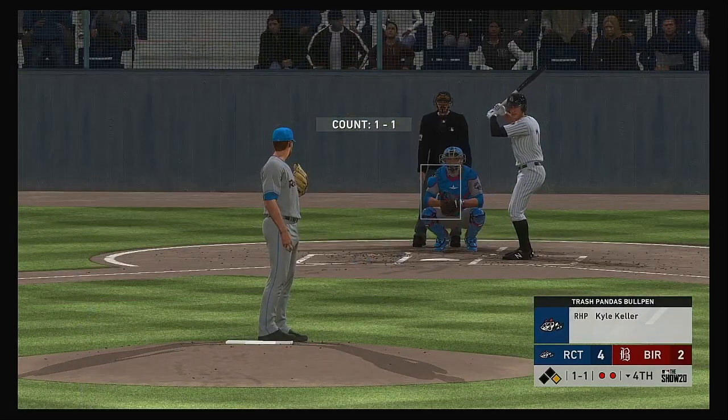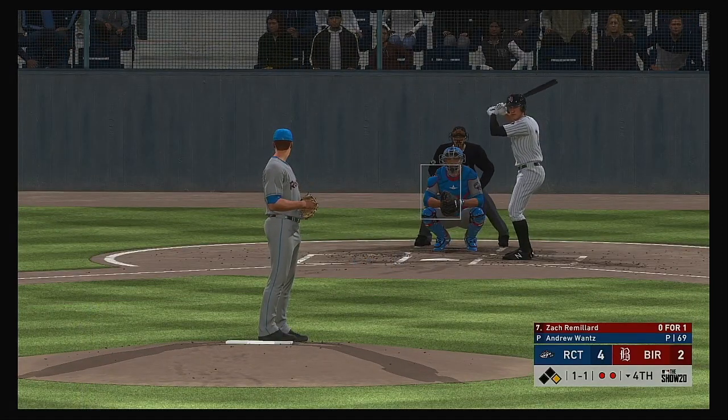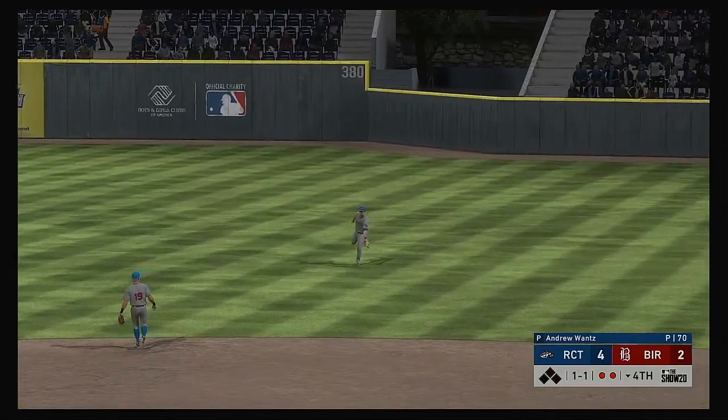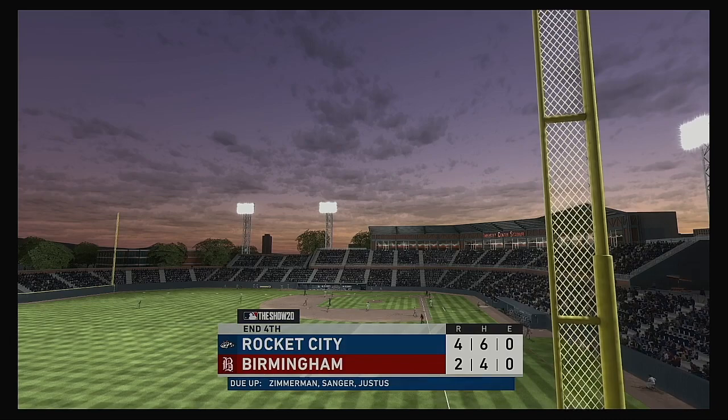Now back, second base pitch. To the plate now: Zach Remoulard. High in the air out toward shallow right — right fielder coming on. He gets there to make the catch, and that ends the inning.